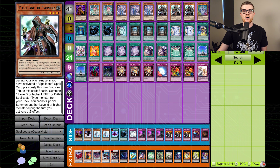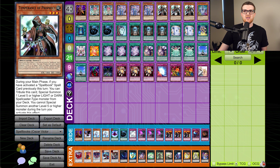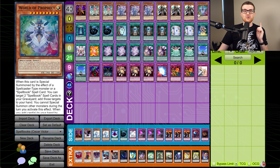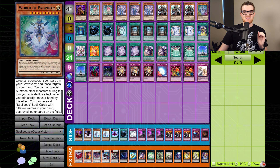So after activating any of your Spellbooks, you can sac Temperance off for either High Priestess of Prophecy, which we all know and love, but better is the World of Prophecy. This card is insane — I don't know how they weren't playing this before. When it's special summoned by the effect of a Spellcaster type monster or a Spellbook spell card, you can target two Spellbook spells in your grave and add those targets to your hand. You can't special summon other monsters during the turn you activate this effect. When you add cards to your hand by this effect, you can reveal four Spellbook spell cards with different names in your hand to destroy all other cards on the field. That is an insane effect, and because you're getting two of them back, it's not difficult to achieve. You're going to be left with a 2900. You added two cards to your hand, you're going to be able to set up, and it is just game over if this hits the field.